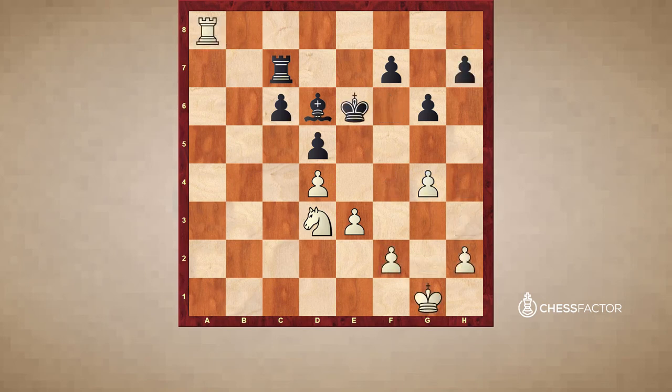So King e6 was played, and now White is just improving the position of his King — King g2 was played. Rook b7, and now White gives this check on e8. It's all these little moves which show good technique because this check is kind of disturbing. Be7 is losing the rook of course to Knight e5. But if you play Rook e7 here, as was played in the game, then Black's rook is just more passive than it is on b7.